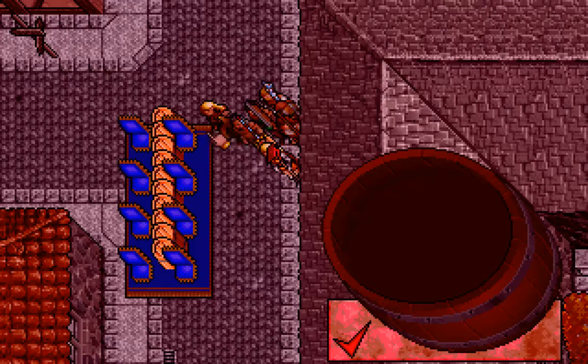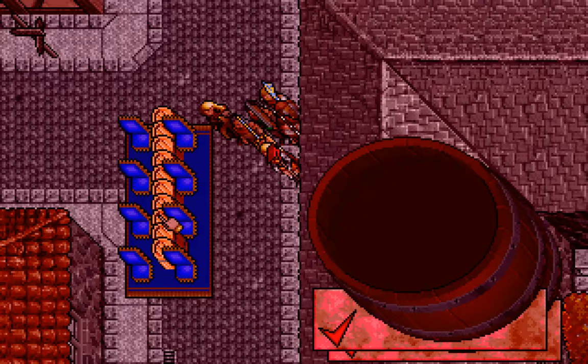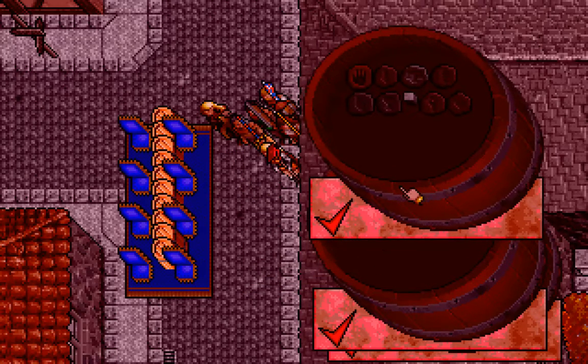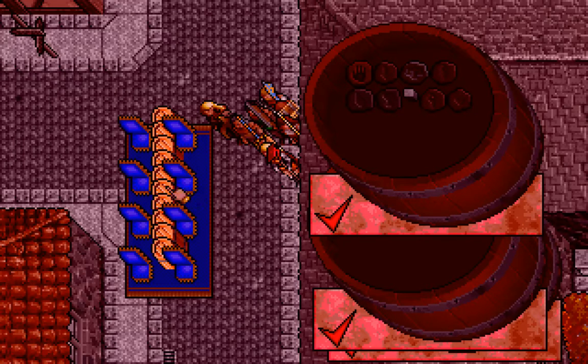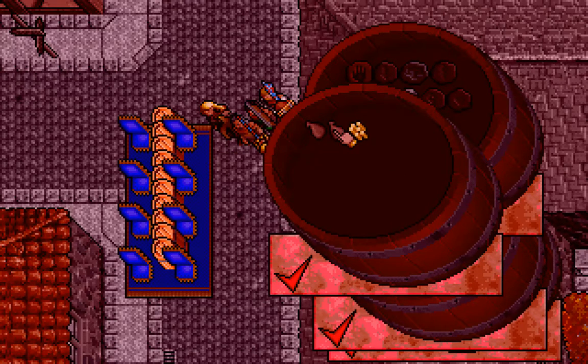Hello again everyone, welcome back to Ultima 7. I have finished outfitting our magic carpet with storage containers. We've got a series of empty barrels — two empty barrels that are just empty in case I need more storage space. The third one has our runes and the vortex cube. This is going to have just stuff that I want to store, important unique items kind of thing. Then we have our money barrel.